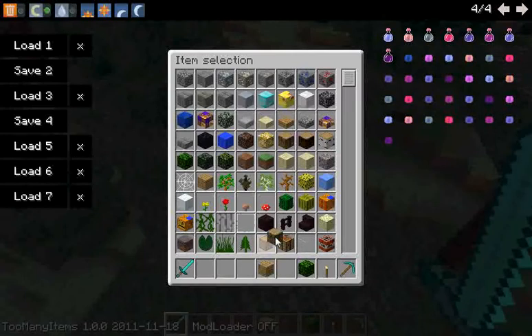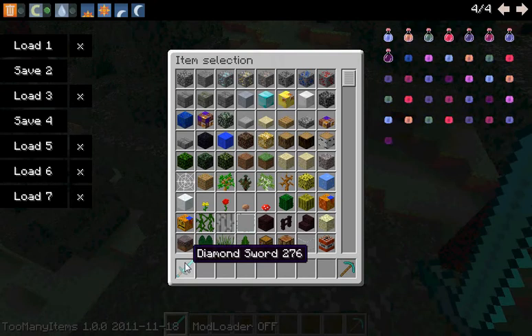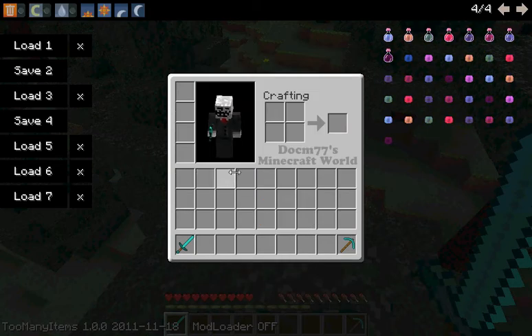I'm throwing everything else away so we have a diamond sword and a diamond pickaxe. The diamond sword is in slot 0. The slots go 0, 1, 2, 3, 4, 5, 6, 7, 8, 9, 10, 11, 12, 13, 14, 15, 16, 17, and so on.